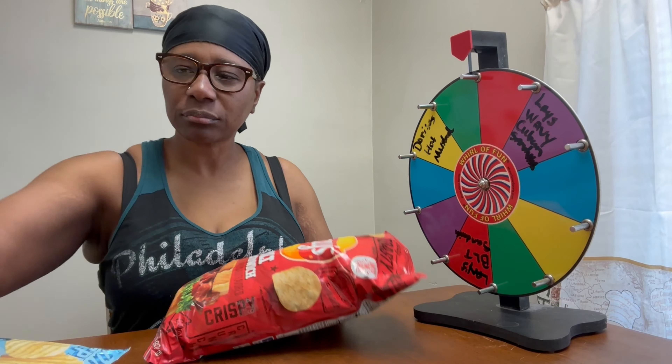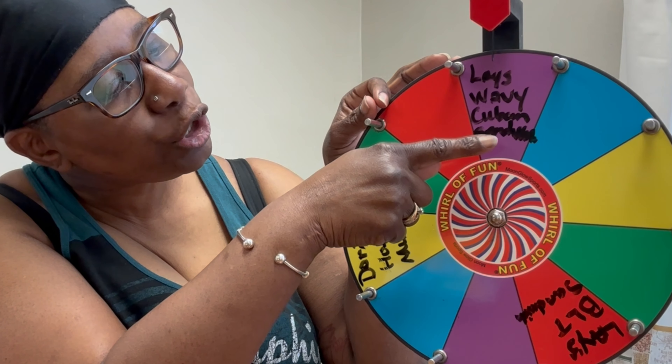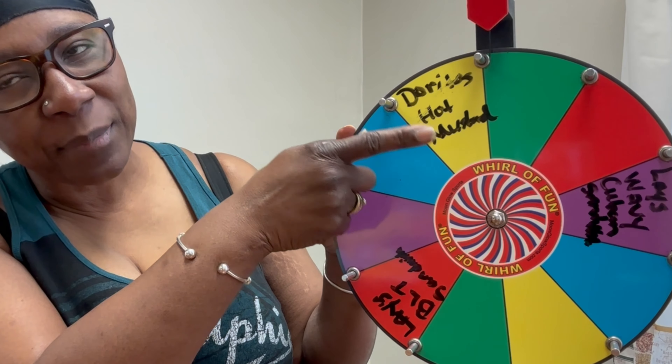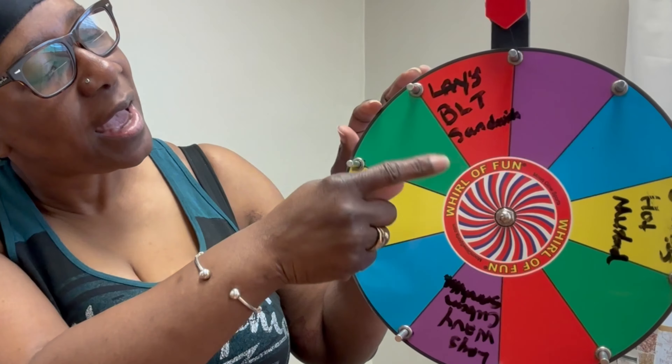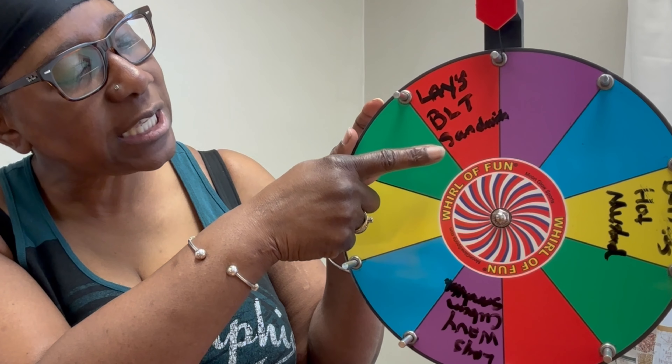So are y'all ready to get sorted on? I'm going to do the spinner wheel. And as you can see on the wheel, in purple I have the Lay's wavy Cuban sandwich, in yellow I have Doritos hot mustard, and in the red I have the Lay's BLT sandwich.